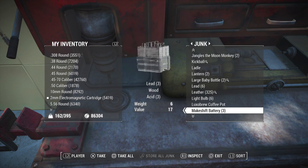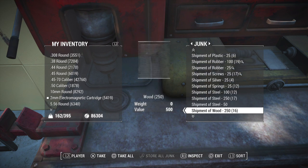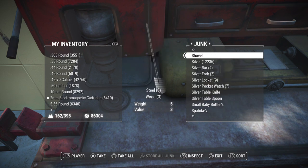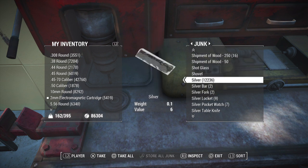You can do this with any item that you can scrap and store. If you do this with weapons and armor, you don't actually duplicate the weapon or armor — it just scraps the item. So if you scrap a pistol, it'll just become steel, so there's no point in doing that. As you can see, I duplicated the silver — now I have 12,236.